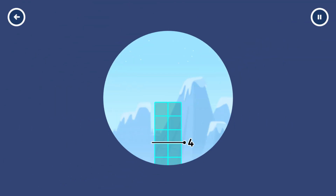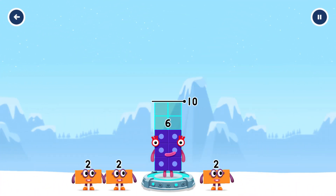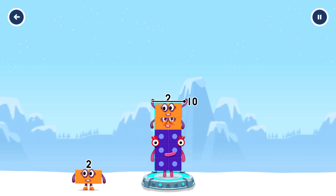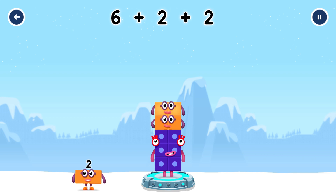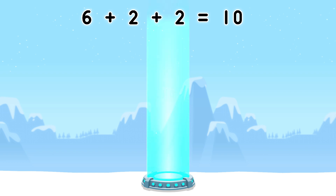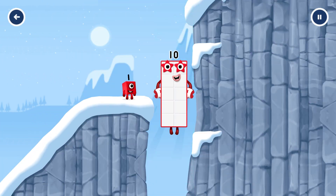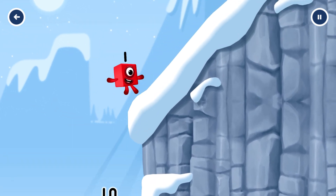Add number blocks to make 10. 6, 2, 2. That's right: 6 plus 2 plus 2 equals 10. Excellent!